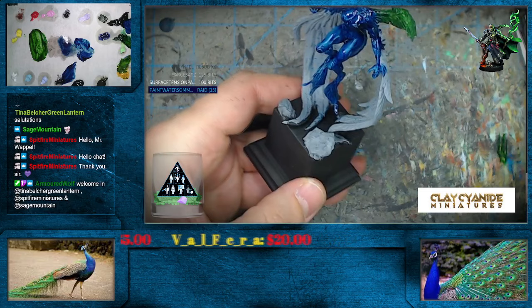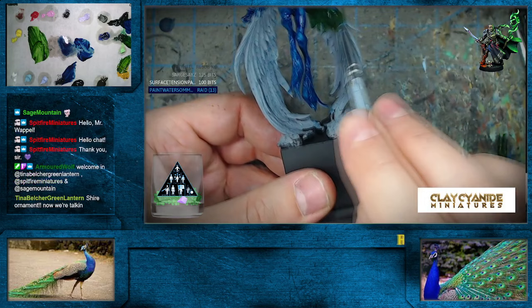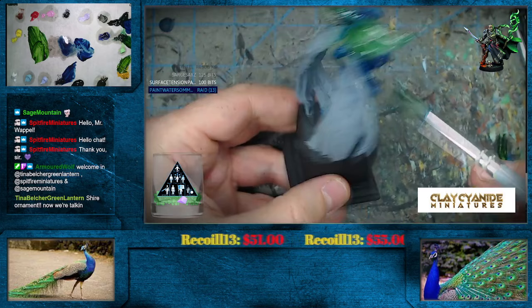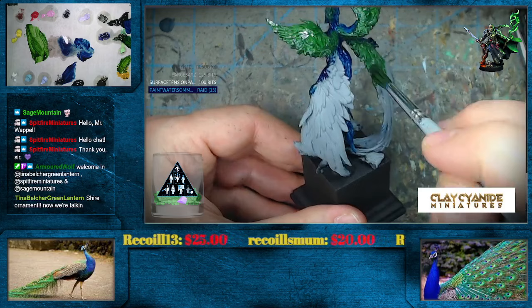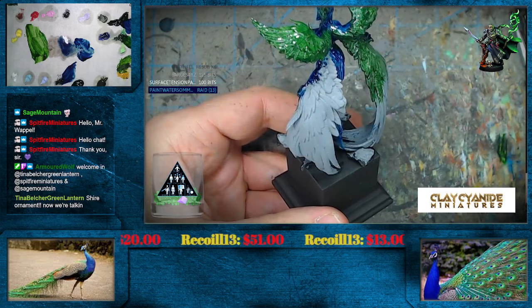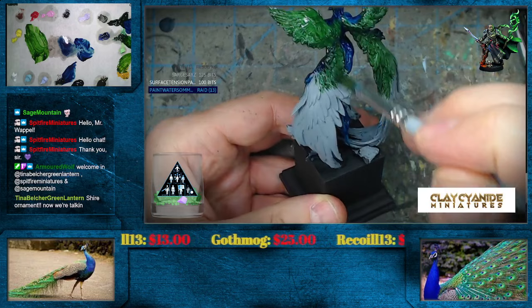I'll get a little bit more of our green down here again. No problem if it mixes with the blue a little bit - creates a little color transition there. So yeah, Tina, we painted the Shire ornament last Thursday. This Thursday we did Minas Morgul, then the Argonath last night. I don't think it's been three weeks that we've been doing the ornaments.